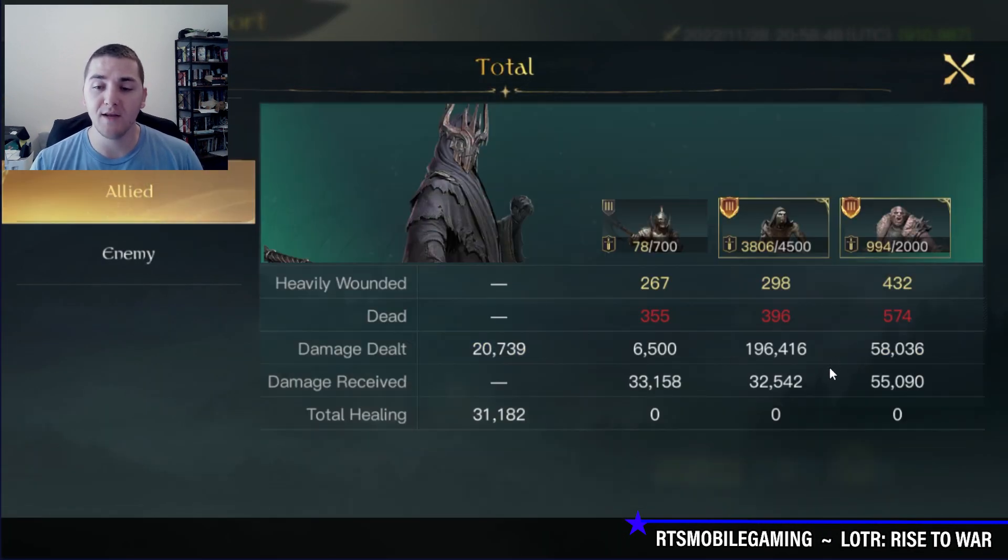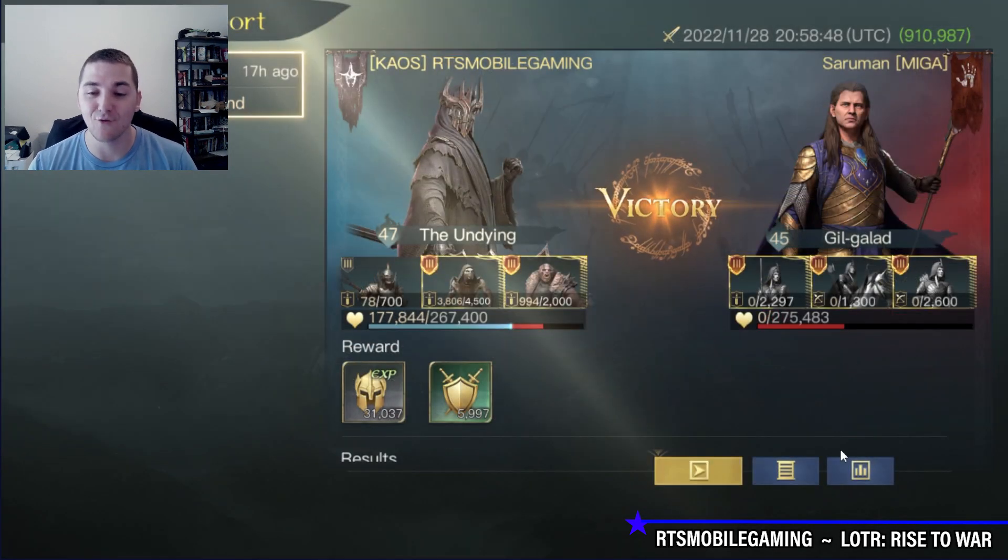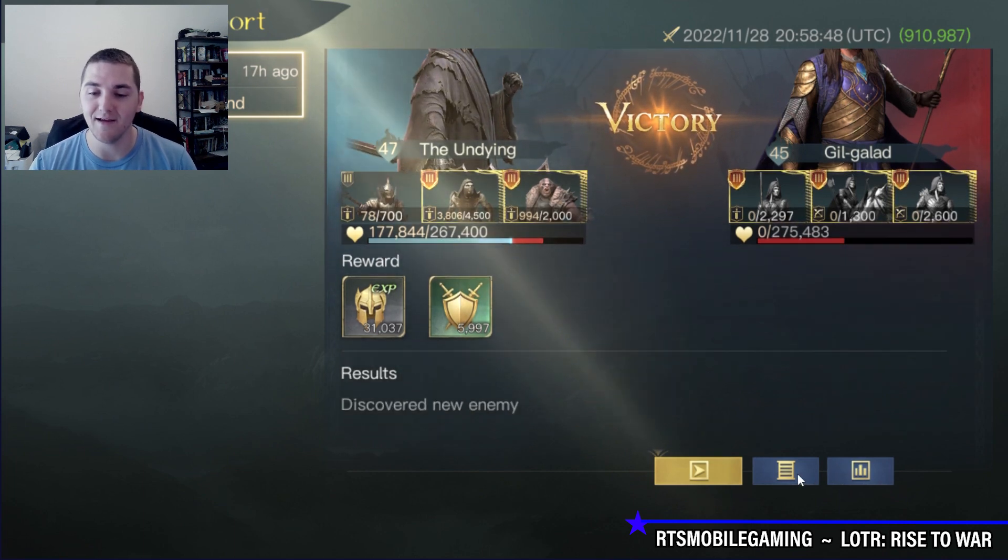Overall troop damage output — you can clearly see the Reapers dominated the battlefield. That double strike is so powerful. The Half Trolls did pretty good damage as well to assist the Reapers and help share some damage taken. The majority of the enemy damage actually came from the Heralds, probably because I one-shot the Sentinels.